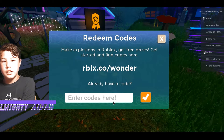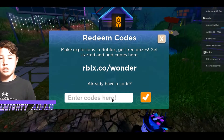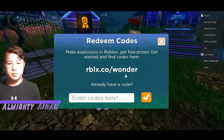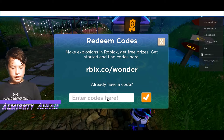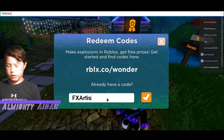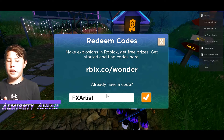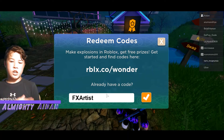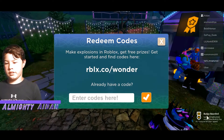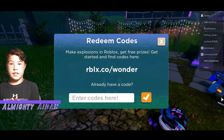The next code is FX with a capital F and X, and then Artist — so FXArtist. Make sure the F, the X, and the A are all capitals. Hit the check mark, successfully redeemed — there we go, we got it.